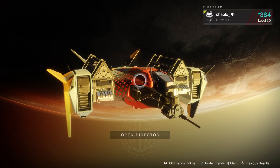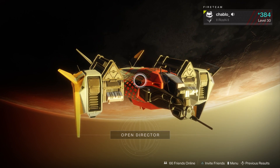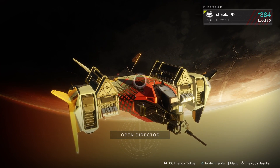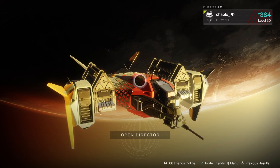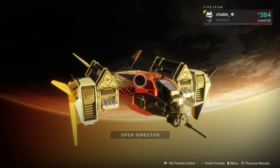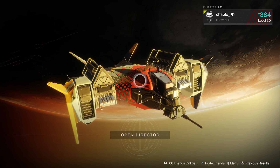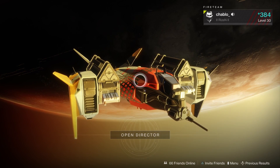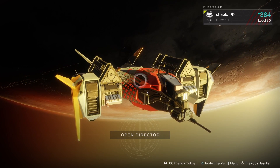This is the first prestige solo for the week, so we're skipping the normal. As I said last week, you should be triple-dipping the nightfall: do the normal, get a drop from the nightfall chest, get your milestone from Zavala, then do prestige and get another drop from the chest. You won't get two milestones but you'll get an additional drop — technically you're getting three times the rewards.